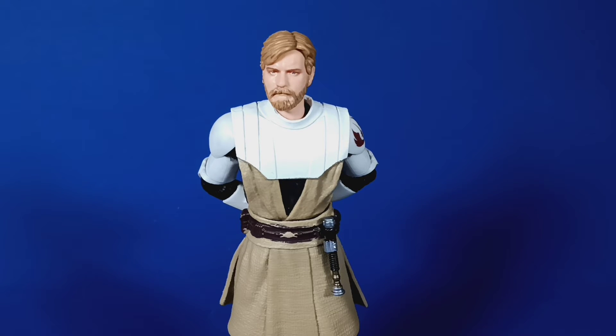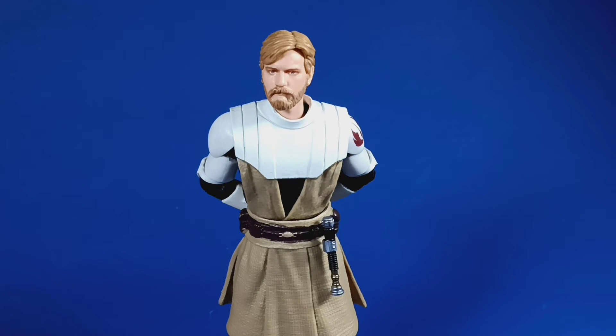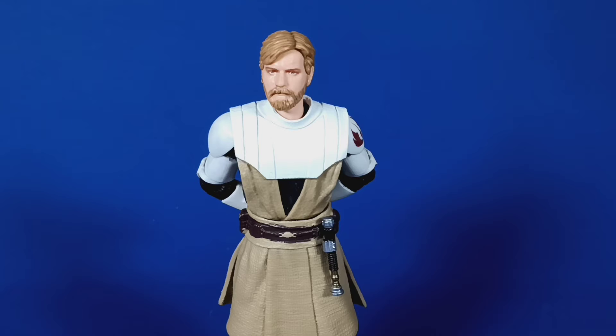Next we have the Umbara Operative — another repaint of the Echo figure. I feel like this would be a simple repaint that looks awesome: all matte black with a shiny black finish. It could also fit into an Umbara scene, since we need so many things from the Umbara arc. You could also do a Phase 1 version sharing the same mold as the new 2003 red ARC Trooper.